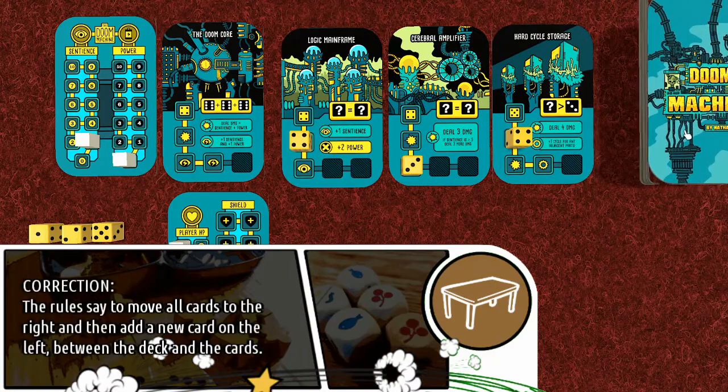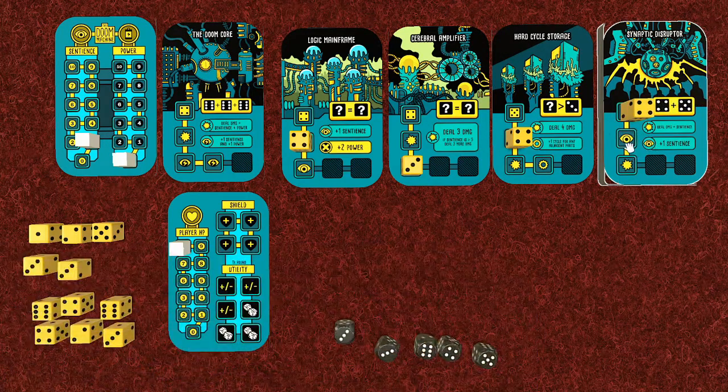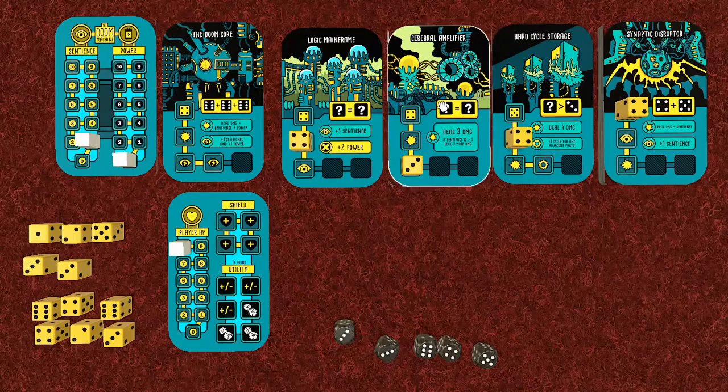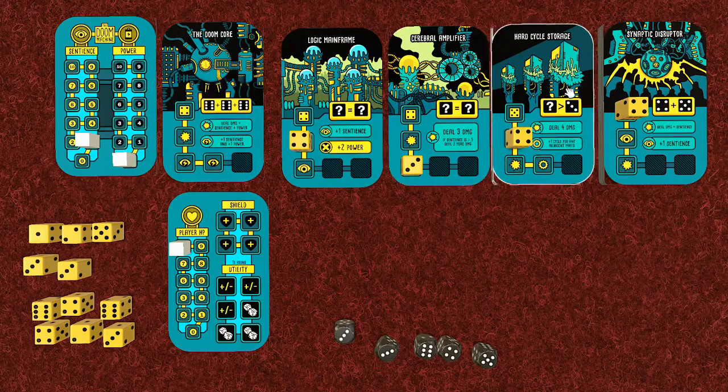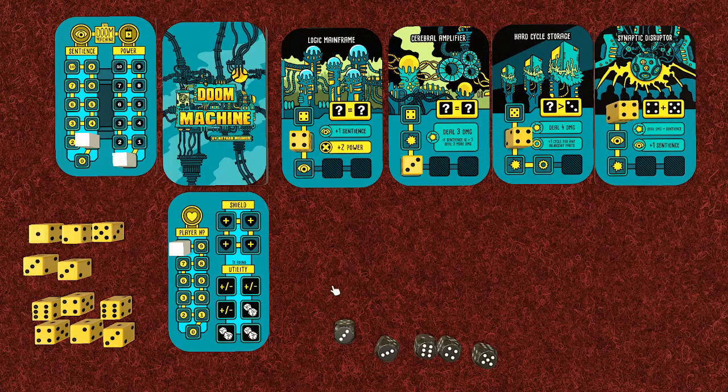To start a new round, we draw an additional card and add it to the row on the right, placing a die on it - a four die goes on that space. This new card increases sentience and deals damage, requiring a four and a five die to attack. We also have to remember that hard cycle storage will do an extra cycle for the synaptic disruptor as well. I've played this a couple of times so I'm starting to formulate some strategies.